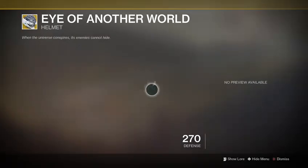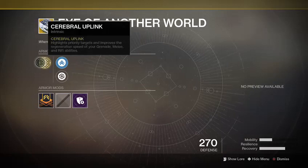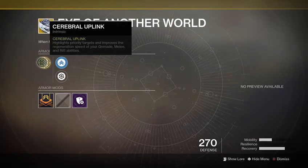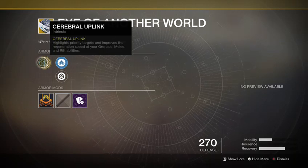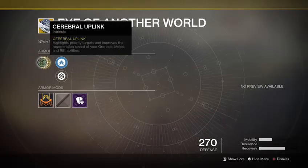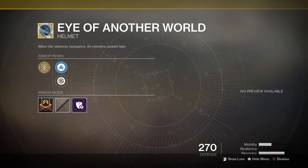Eye of Another World — if you didn't pick this up during the story, here you go. It highlights priority targets and improves regeneration speed of your grenade, melee, and rift abilities. Basically when you throw down a rift, you get your rift a little bit faster. It's not significantly faster, at least I don't see it, but if you didn't pick this up during the story, here you go.